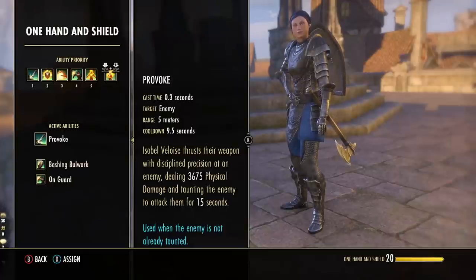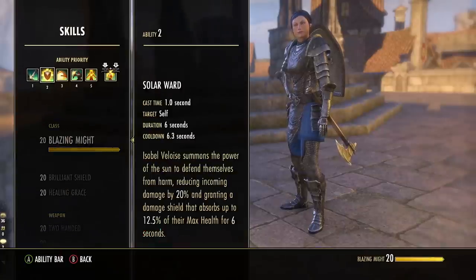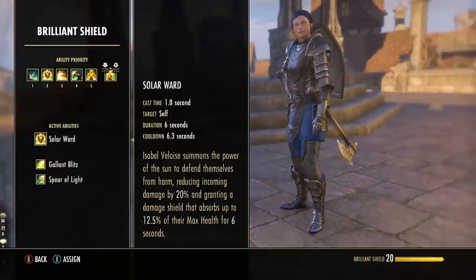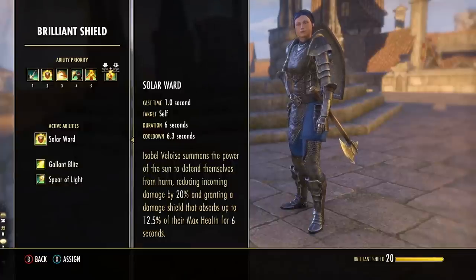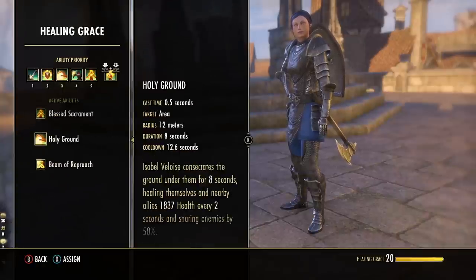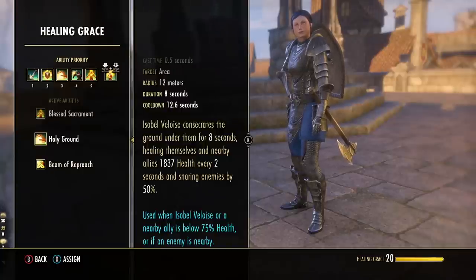Looking at Isabelle's skills, starting with Provoke — the one-handed shield taunt. Definitely want that to maintain aggro. Then Solar Ward from the Brilliant Shield skill line, which is a very powerful skill that reduces her incoming damage by 20% — which is massive — plus gives her a damage shield absorbing up to 12.5% of her max health. So the more Vigorous traits you give her, the stronger that shield size is. We're going to combine that with extra heals from Holy Ground from Healing Grace, which is a nice heal over time of almost 2k health every two seconds, plus it applies a large snare to the ground for mob control.